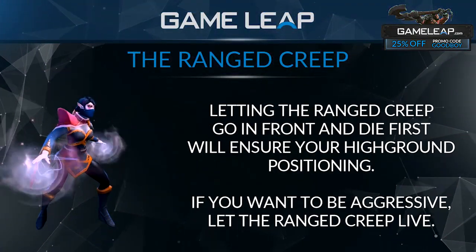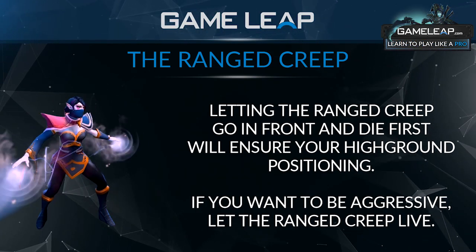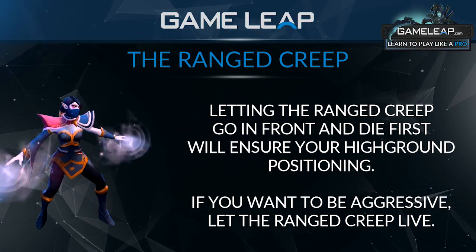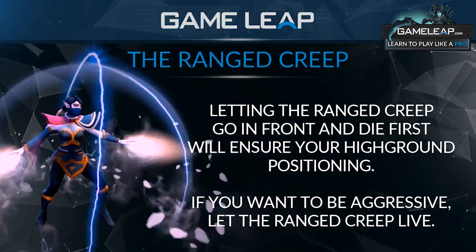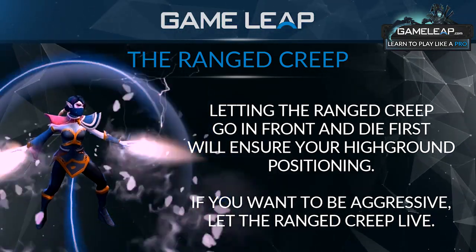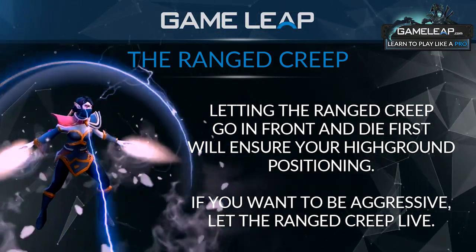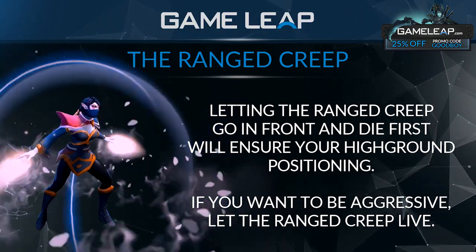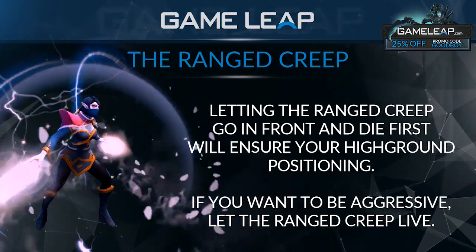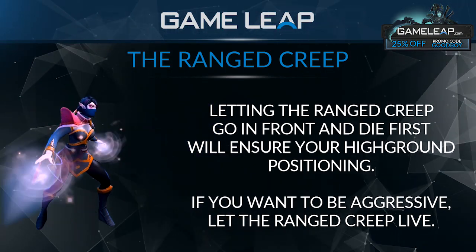When you're blocking your initial wave going into the mid lane, you sometimes want to try to get the range creep to go in front. This depends on what you want to do pressure-wise. For heroes like Templar Assassin, you don't mind pushing that wave — using sideblades to harass under the enemy tower is very helpful, as long as you do it in a safe position where you know where the enemy heroes are and you won't get rotated on.